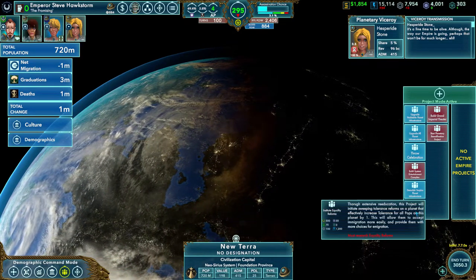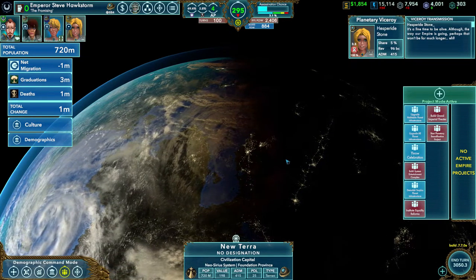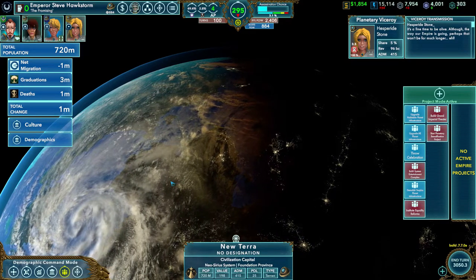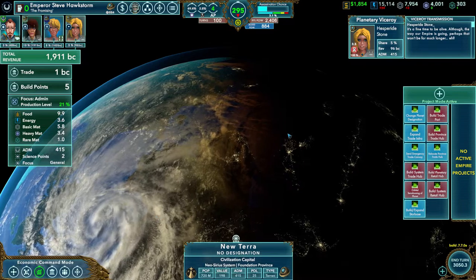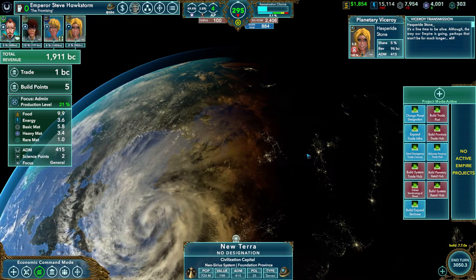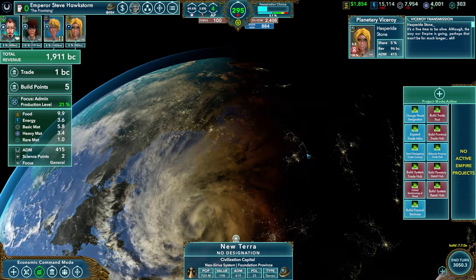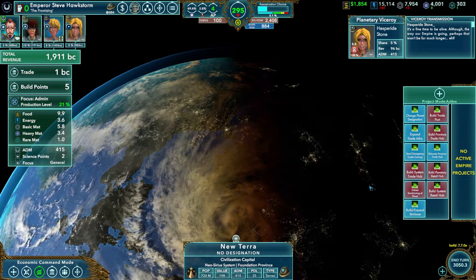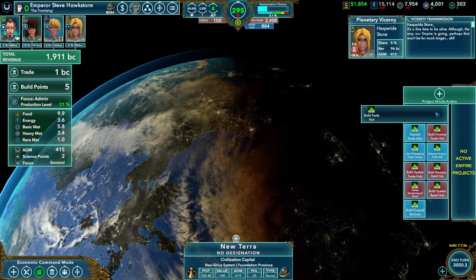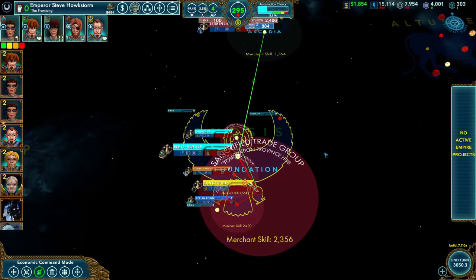The new UI also tells you what reform you need to research to unlock a project. For example, Institute of Equality Reforms requires you to research Equality Reforms first. Grand Imperial Theater requires you to research Imperial Theater. Orbital Terraforming requires the planet to be uninhabited. A trade port can't be built because one is already on the planet and you can only have one. This should really help the learning curve — players couldn't do things because they didn't have prerequisites or were attempting something illegal, and now the system explains exactly why.